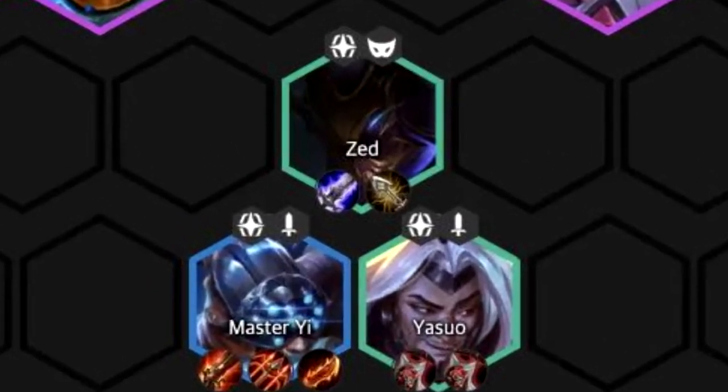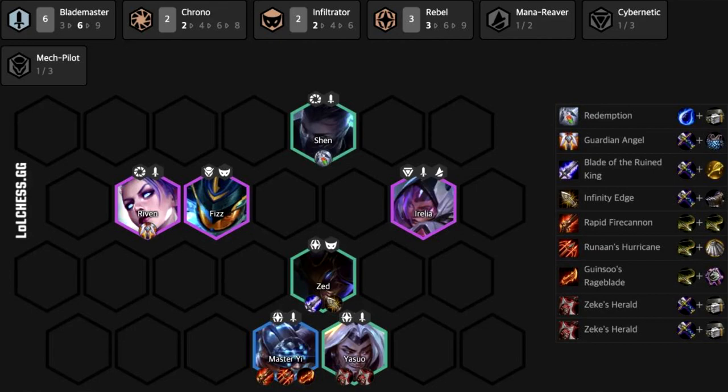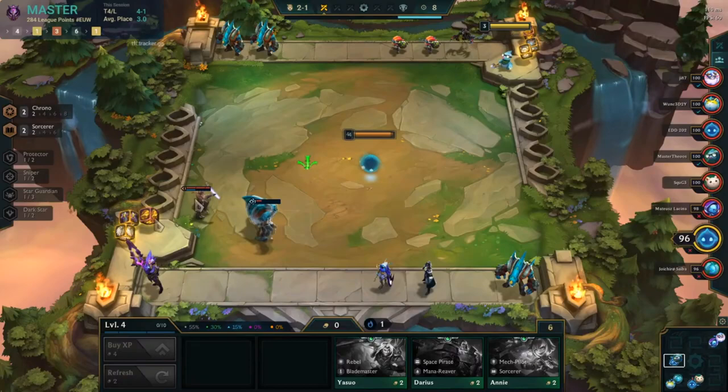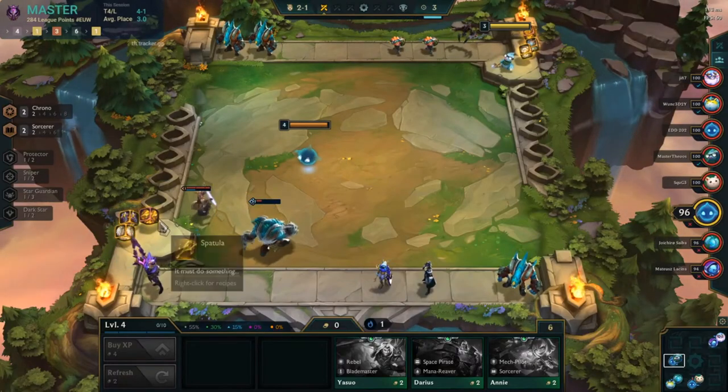This item is really good on Zed — this is probably the best champion to use it on because it fits so well in the six Blademaster composition where you run Master Yi as carry. Zed becomes just as powerful as Master Yi if he gets to three stars, and he pretty much shreds through anything in the back line.